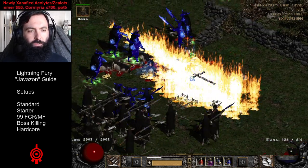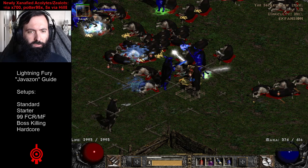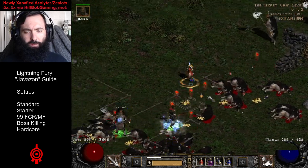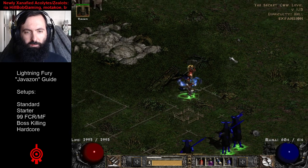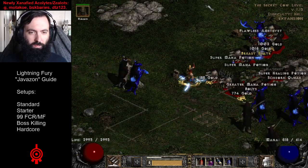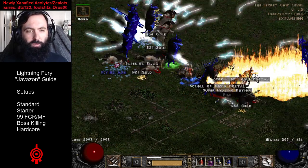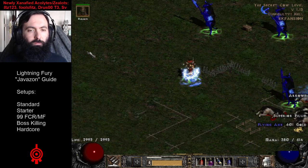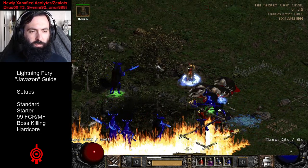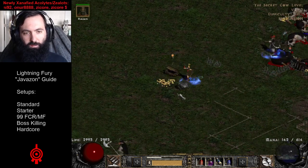Even though she's not great at Ubers, she destroys bosses, and that includes D-Clone. You can use potions of course if you don't have Phoenix. But if you want, you can swap to your Phoenix and your mana will completely fill back up. I might even recommend just having more mana leech or mana per kill from Silkweaves. This is player 7 — way higher monster HP, more monster damage. It doesn't matter. This build is built for this. The more density, the better.